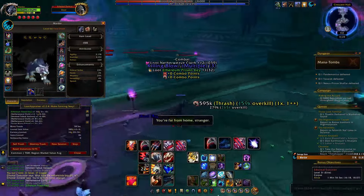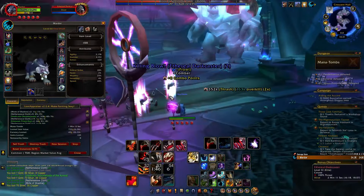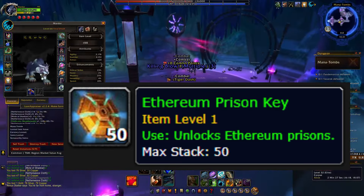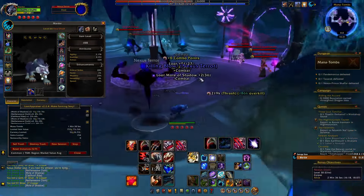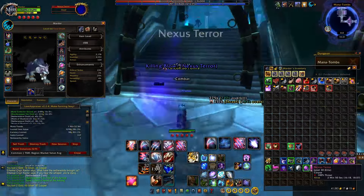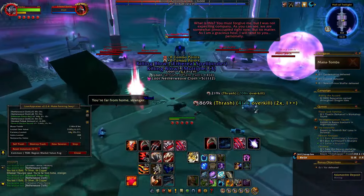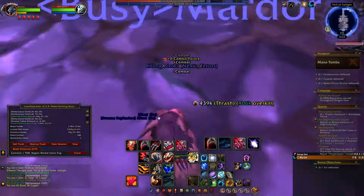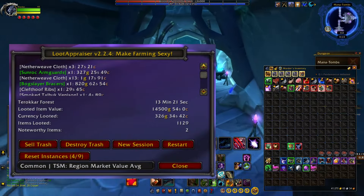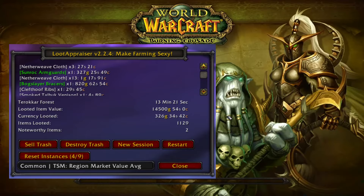The first farm I wanted to cover was the Mana Tombs, seeing as most of the mobs around the instance have a 5% chance to drop Ethereum Prison Keys, making it a pretty good gauge to test if my luck was truly increased depending on the amount of keys dropped. Running the instance 5 times without the neck took me around 13 minutes, yielding me 27 keys. I also looted 1,129 items, including 2 pieces worth between 1 and 5,000 gold. The total item value looted without the neck was around 14,500 gold, a rate of just over 1,000 gold per minute.